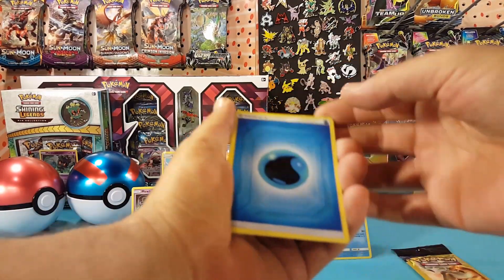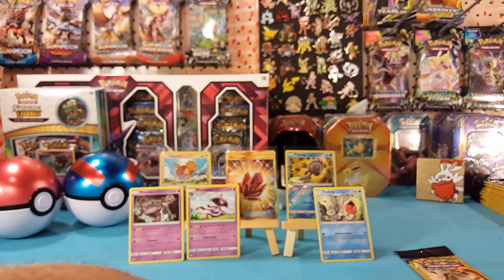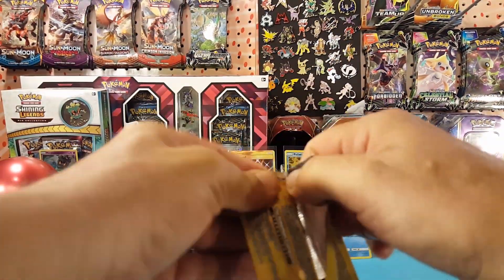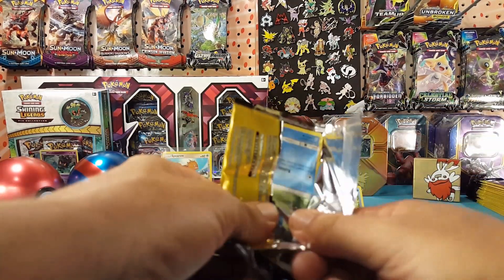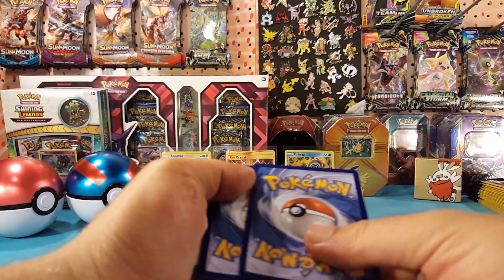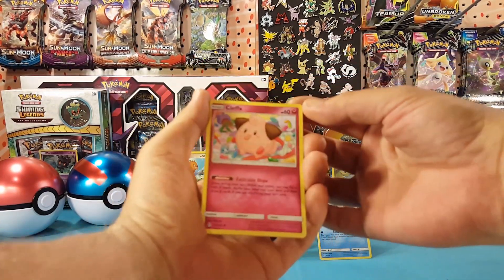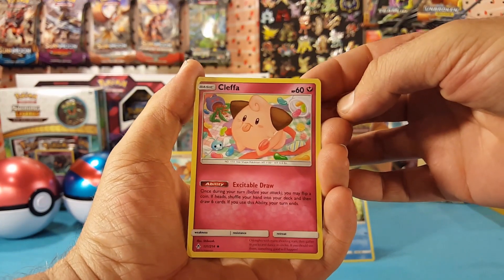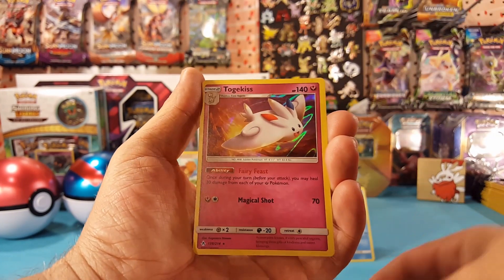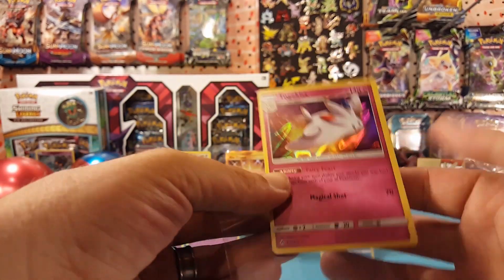Last two packs: we have a Water Energy, Venonat, and a Spiro. I have to say I have been doing too bad on pulling energies out of these — sometimes I just get on a run of many packs where one card is an energy. I haven't seen anything with more than one energy card in it, but I'm sure it's happened before. Cleffa, Tentacruel, and our final card for this opening is a Hollow Togekiss — very nice, we ended with a hollow pull.